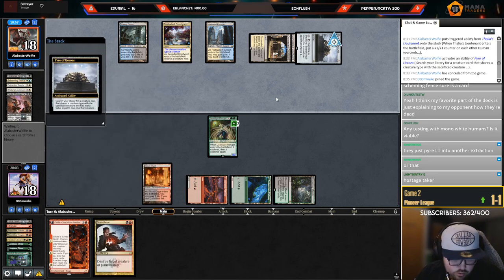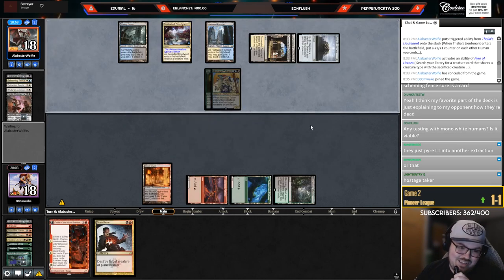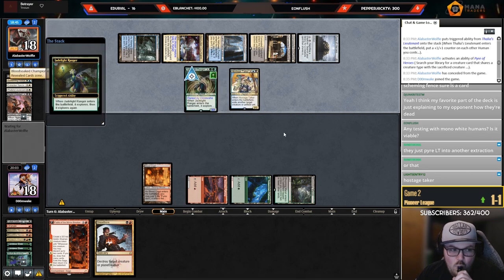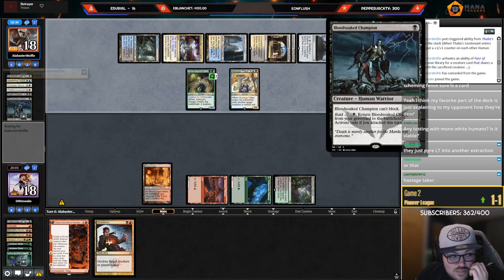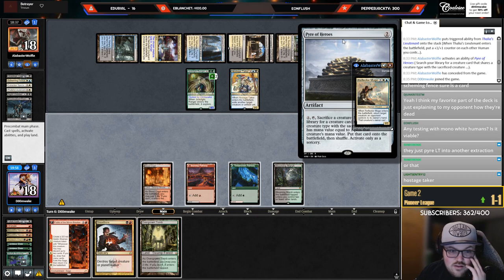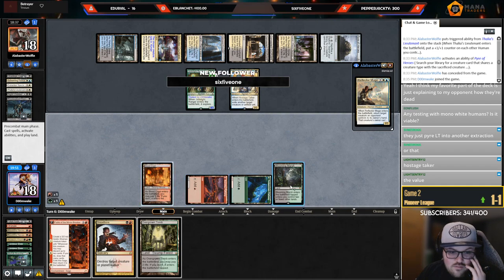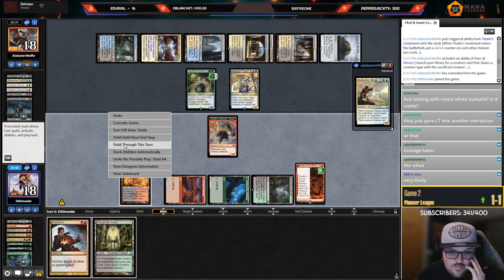Might have been too greedy to not just cast Dreadbore — I thought I was trying to hit a land obviously. They can cast Jadelight Ranger too, that's gross. Not fair, I call bullshit. They even milled a Bloodsoaked Champion — stop it. What are the odds they have a five-mana Human in their deck — pretty unlikely. Just wondering if I want to cast the Dreadbore, I'm just going to save it.